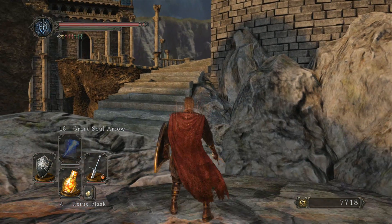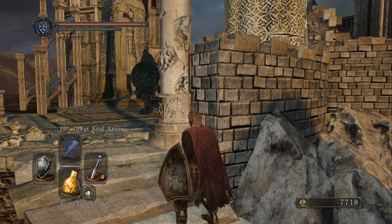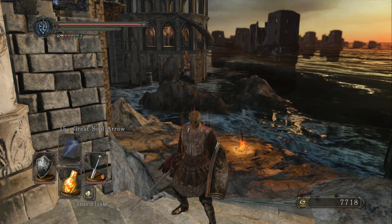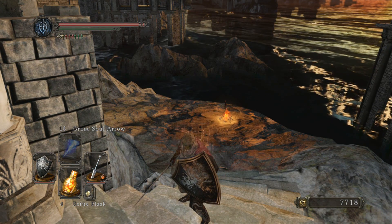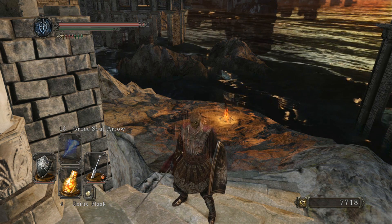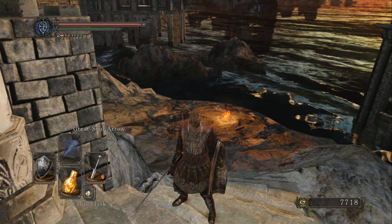So we're in this new area, Heide's Tower of Flame. As soon as you enter there will be an Old Knight directly in front of you. These guys are big and they hit hard, so for a melee character make sure you stick close to them and circle around their left side. That way you can take advantage of their size and their slow swinging power. Also, now that we have a 100% damage reduction shield, we can block attacks at the cost of your stamina, so you might want to put some points into stamina.